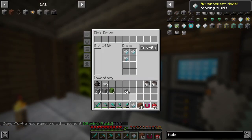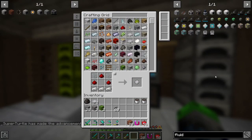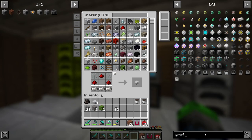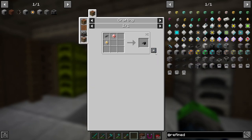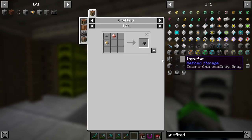Now we can put those in there correctly. Let's see - in Refined Storage there should be a way to do this. Deconstructor, exporter, importer, external storage. I believe if we do an importer like so we should be okay - let's see if that's what we need.